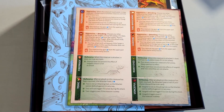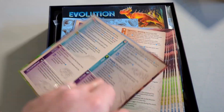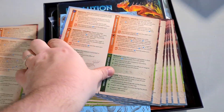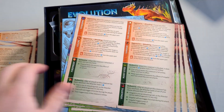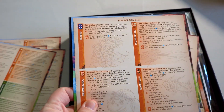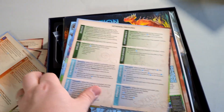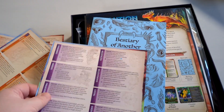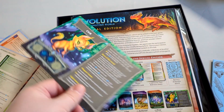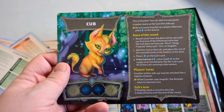Inside we have player aids for all the different powers — double-sided, one through six. We also have the Price of Power expansion, double-sided, and the ethereal creatures. There's also a Bestiary of Another World.